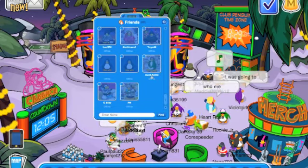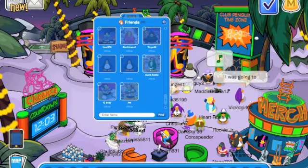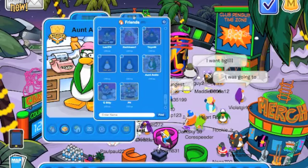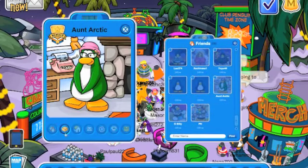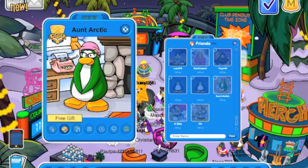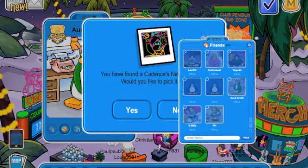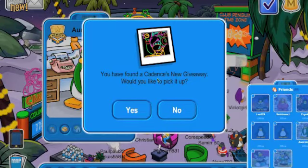Here's my friend list — here's Antarctic. You click on it, move this over, and you see the prize where it says 'free gift.' You click on it, and right here it says 'You have found a Cadence new giveaway, would you like to pick it up?' And there you go.